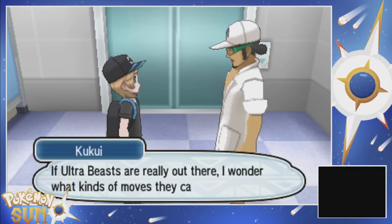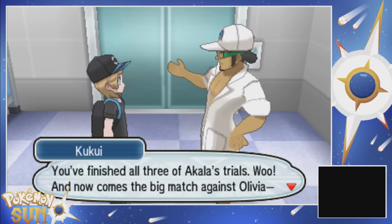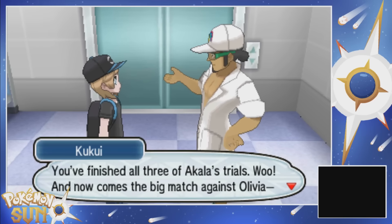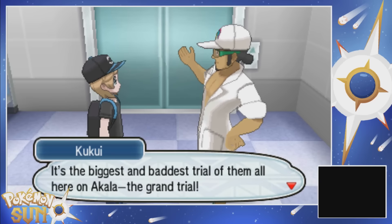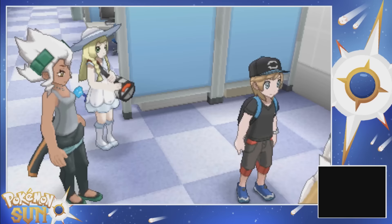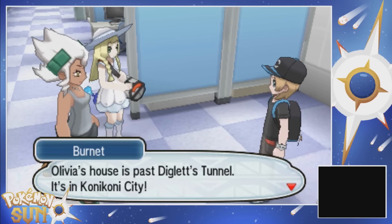How about that, Hayden? If Ultra Beasts are really out there, I wonder what kind of moves they can use. You finished all three of Akala's Trials. Now comes the big match against Olivia - the Island Kahuna. It's the biggest and baddest trial of them all here on Akala: the Grand Trial. Good luck. Olivia's house is past Diglett's Tunnel - it's in Konikoni City.